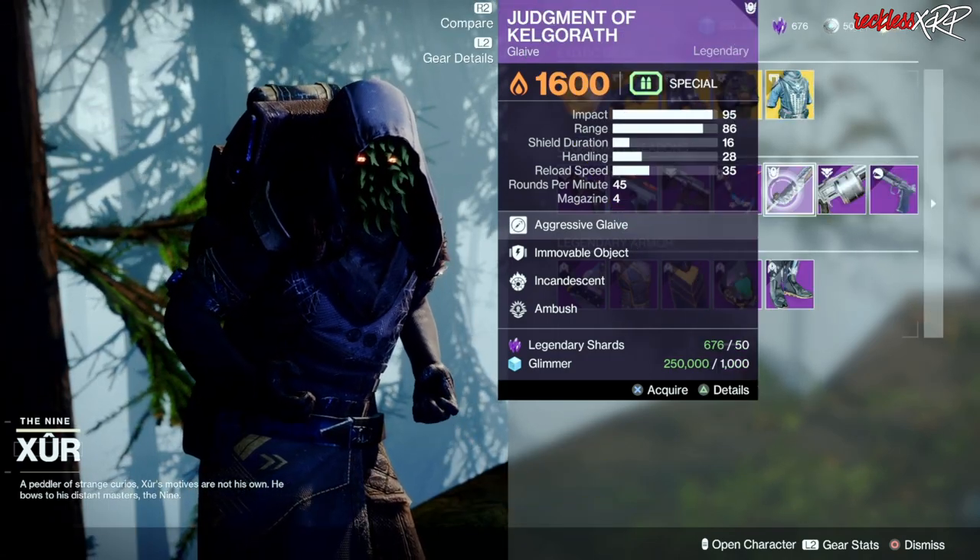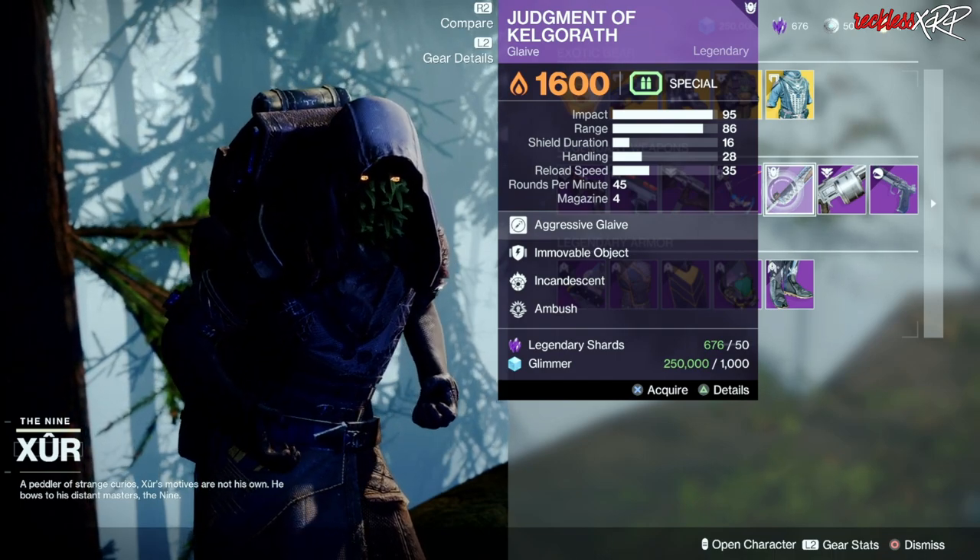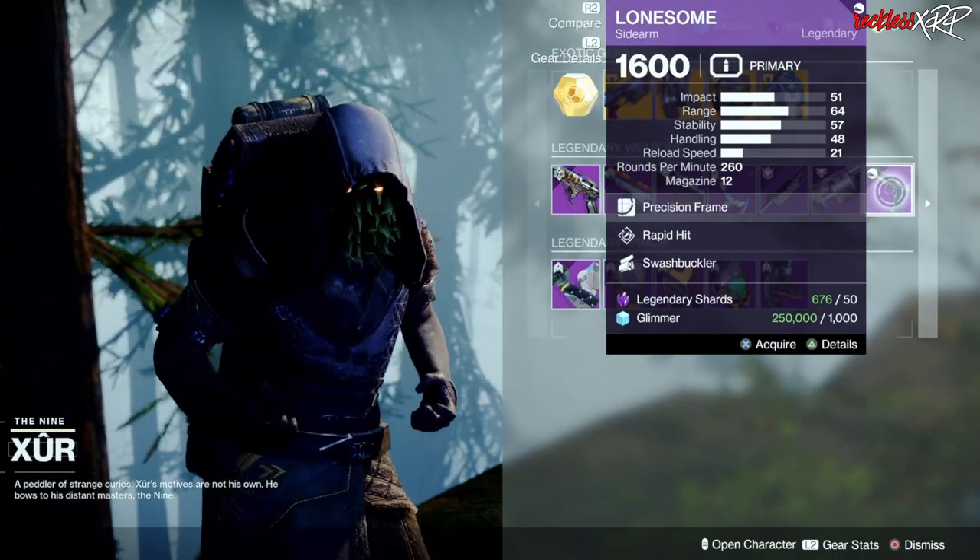For legendary weapons, go ahead and pick up this Judgment of Calgaroth with Immovable Object and Incandescent, as well as this Lonesome with Rapid Hit and Swashbuckler.